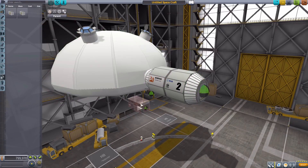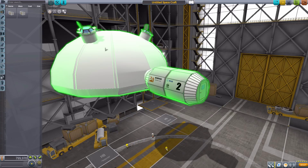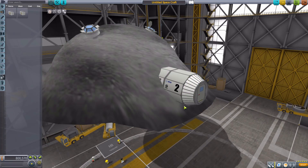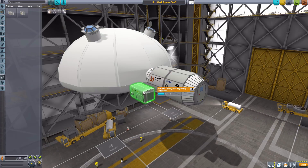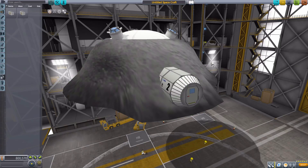In utility we have the last two parts. You'll notice there is an attachment node on the bottom of the habitats, and that is specifically for these two parts. The idea for the ESA concept moon base is to cover the habitat with lunar regolith — that's the proper term — and that is what these do. You attach the cover to that point, hit cover, and it will cover the whole thing in lunar regolith. There are two versions: one for the three-cupola habitats and one for the large single cupola.